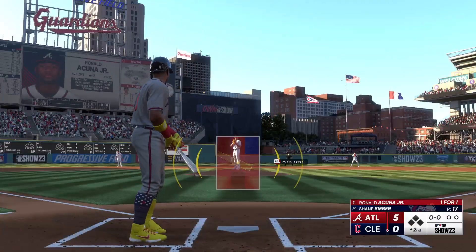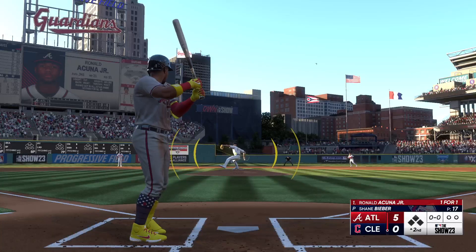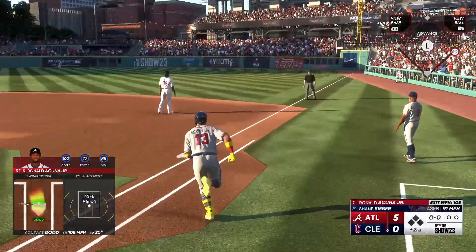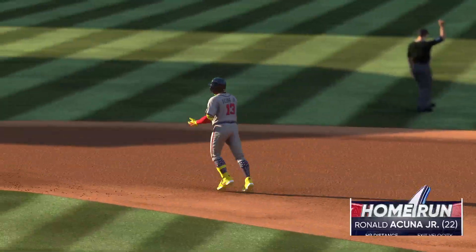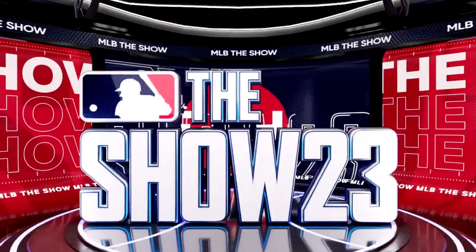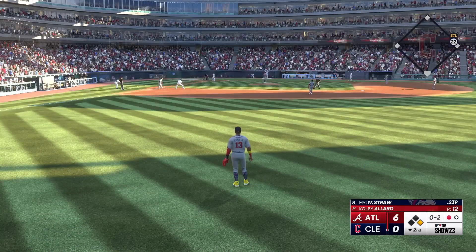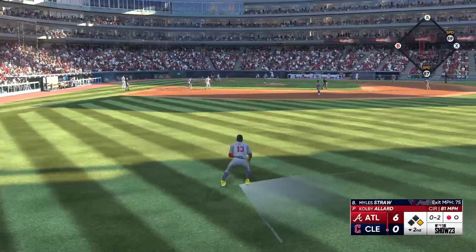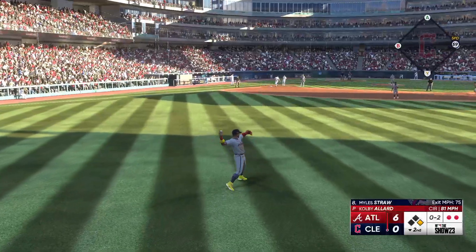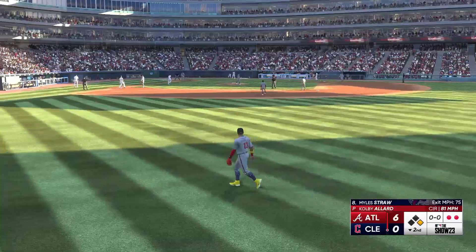Welcome back, top of the second. Now the leadoff spot for the Braves — Ronald Acuna Jr. Bieber back to work. Swing and a high fly, pretty well struck, right field — and that is Dalton. The Rockets one to right, his 22nd homer of the year. Miles Straw digs in for the Guardians — good defender, he's been inconsistent offensively. Fly ball to right center, Acuna has it sized up, hauls it in, and there's two away. He's off to a great start, really cruising out there on the mound — he's got a chance to get through these.